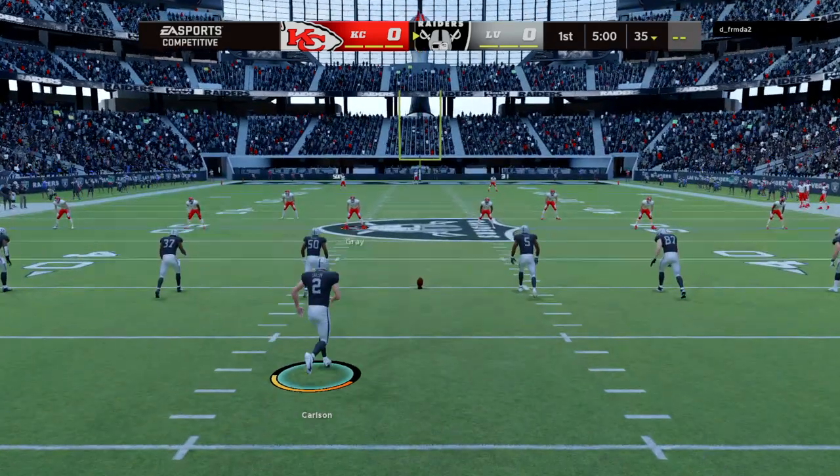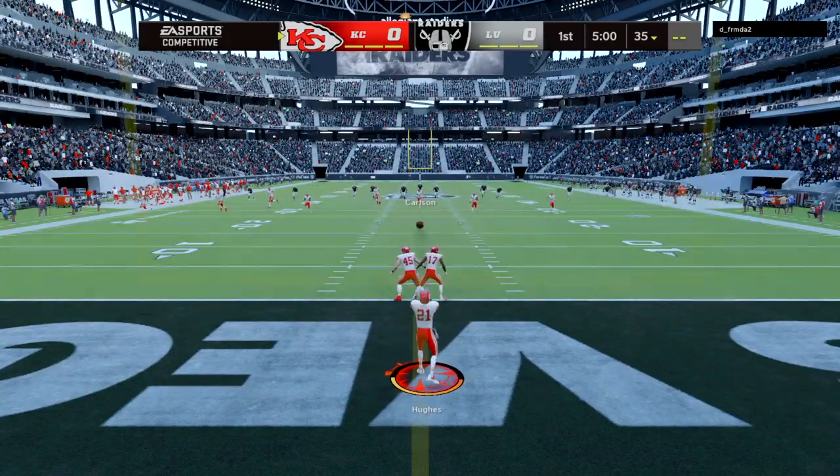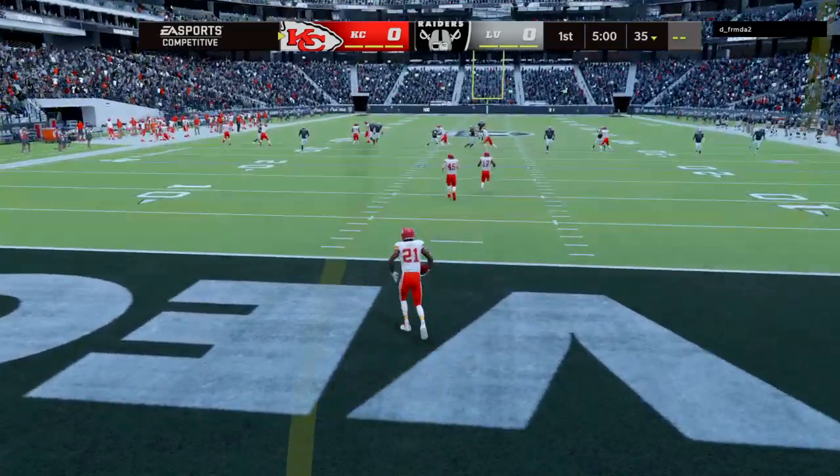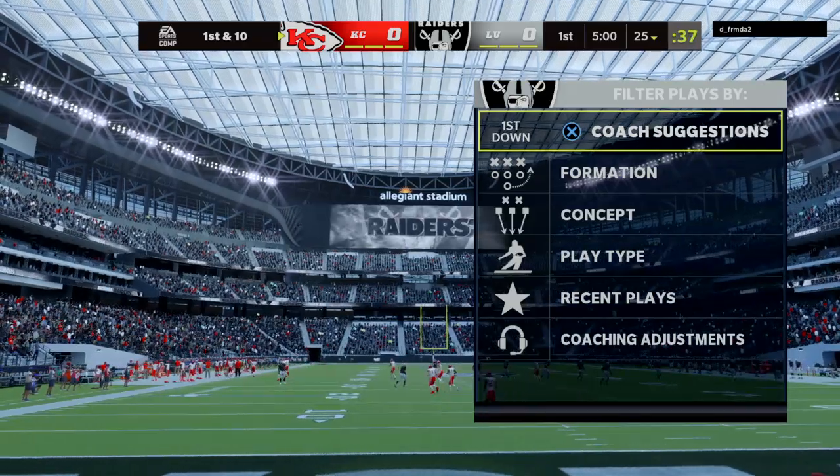They are rivals going back to their AFL days in the 1960s. The Chiefs and Raiders are underway. This will go as a touchback and they will begin things at the 25.